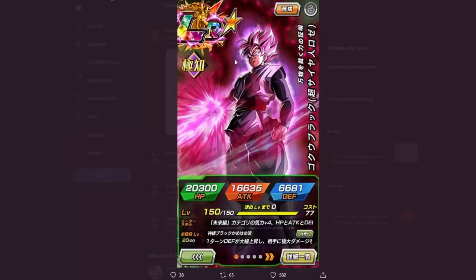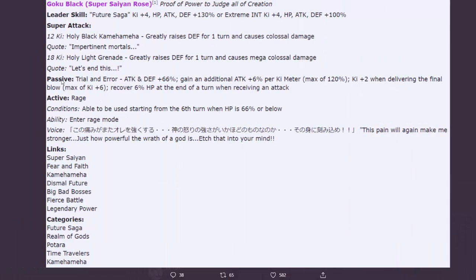Here is LR Rose Goku Black and what he does. Leader skill - 'Goku Black: Saint Rose, A Proof of Power to Judge All of Creation.' Future Saga ki plus four, HP/Attack/Defense 130 percent; or Extreme ki plus four, HP/Attack/Defense 100 percent. He's giving a solid four ki across the board to either Extreme or Future Saga.